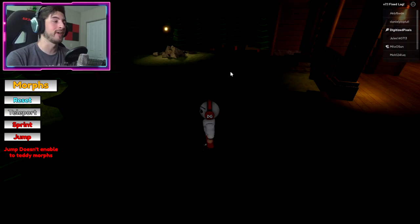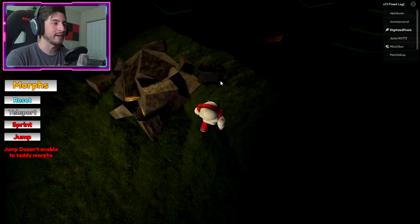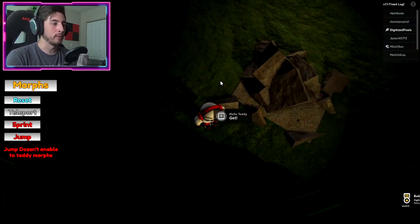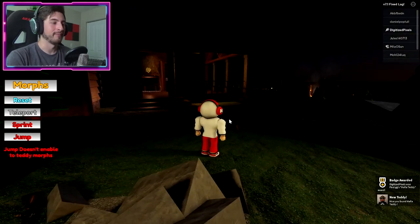Next one is Mafia teddy, which is literally right over here by these rocks under the light. You're going to find a pew-pew right there on the ground. Mafia teddy bear — hey, how you doing!